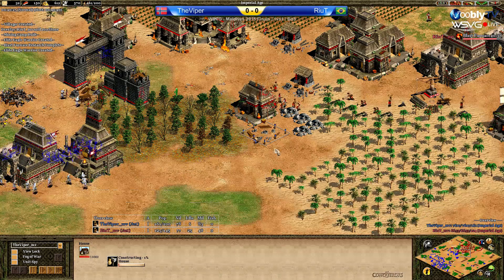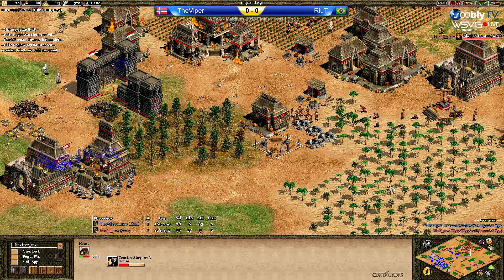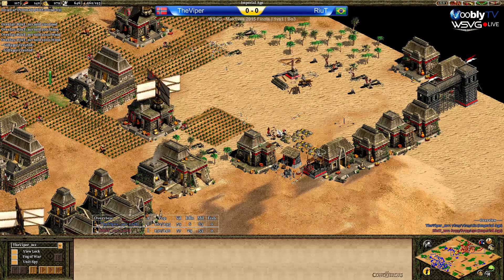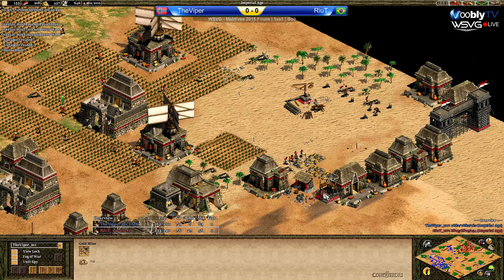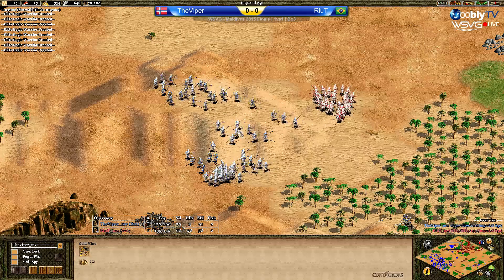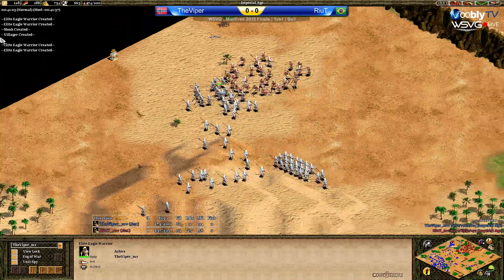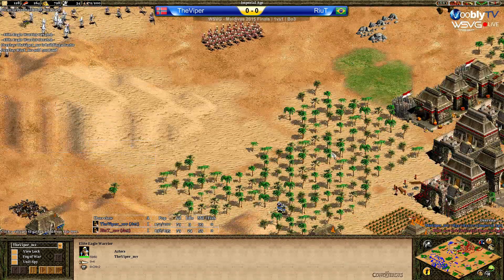Interesting house placement there — controlling a lot of the map. What Viper needs to do is attack more on the right-hand side, because that's the only gold spot Rhea has, and it's still open. Only three villagers using it, no good mining camp — the mining camp is on the other side, so it's going to take ages for those villagers to deliver. Look at this amount of Eagle Warriors from Viper. They've got plus four attack — he still doesn't have plus four armor. He acknowledges getting attack upgrades is more important. He's building a castle now, so Garland Wars is coming soon.